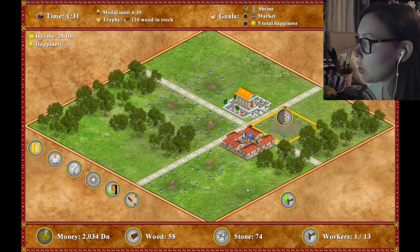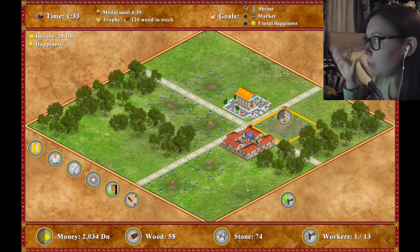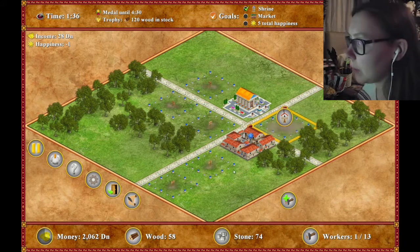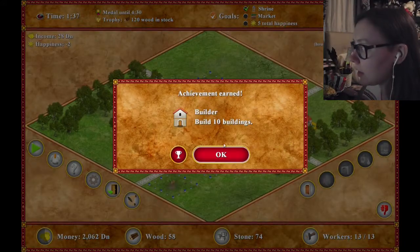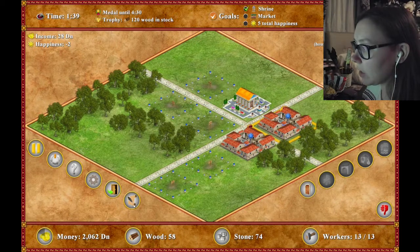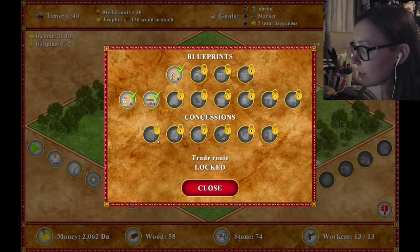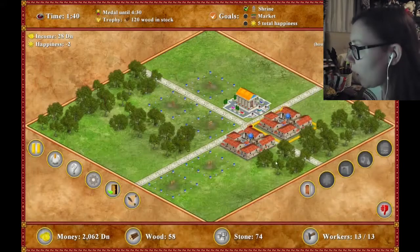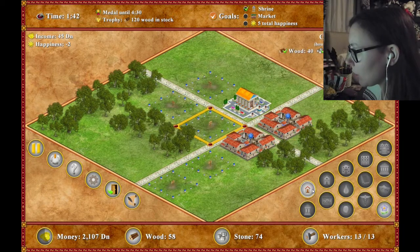I don't know how much of this demo I have - it's probably going to stop in like a couple of minutes. "Builder - build 10 buildings." Thank you - I built 10 buildings. I literally don't know where the thing is. Market blueprint - it's already owned. So I'm a little confused.